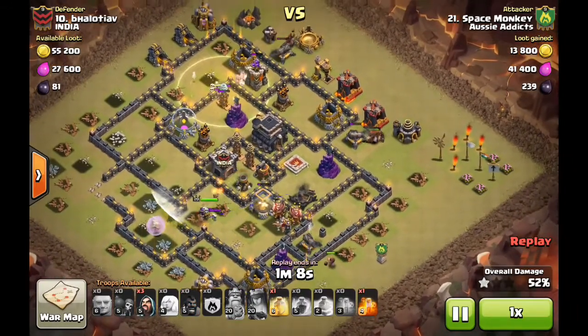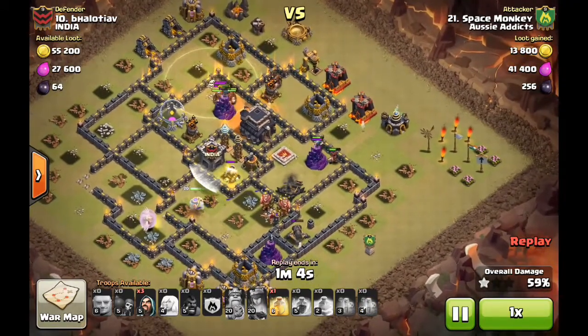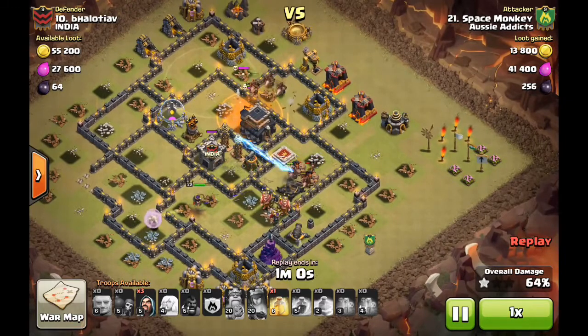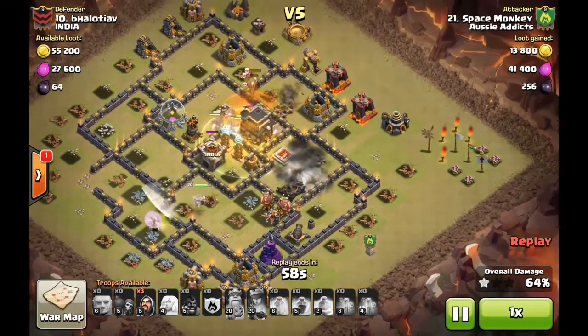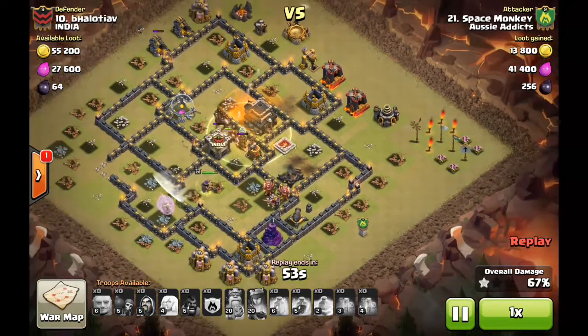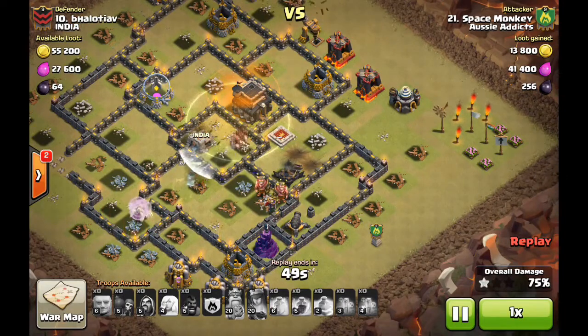The queen is now in midfield — she's got the expo on her the whole time and the blower giving those healers a bit of grief. He does get his remaining poison down for the skellies, and that's all over red rover.